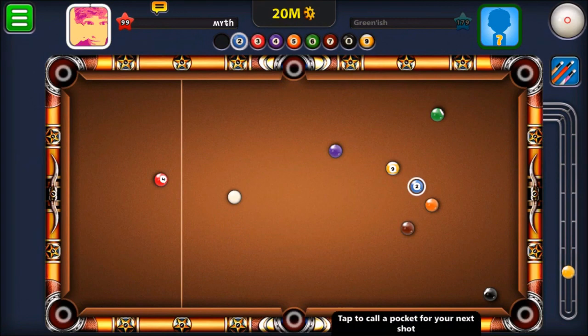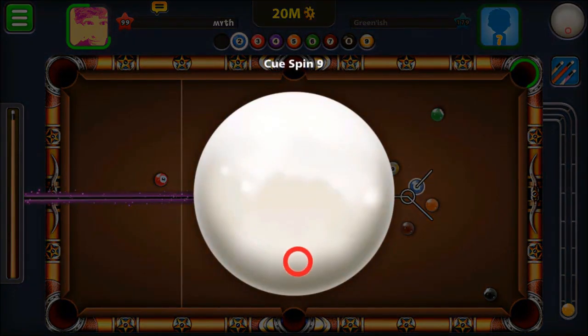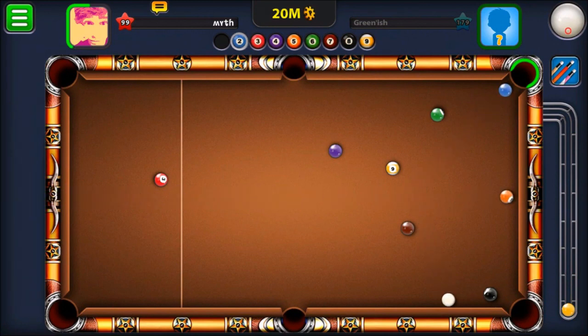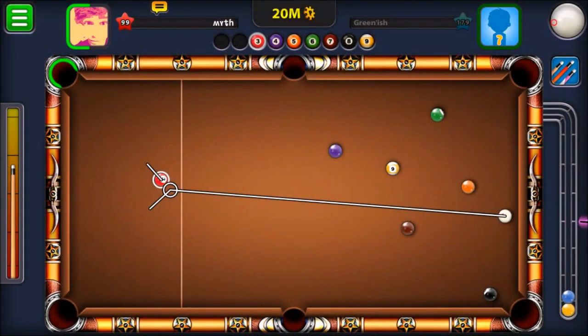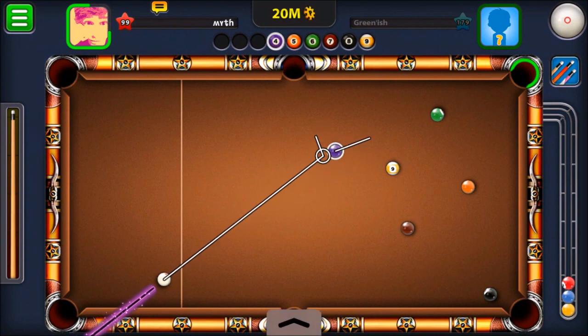Then we'll put the blue into the upper right pocket, and next we've got to go for red, so I'm going to add backspin again. Hopefully after it gets to orange I can stay left of the brown. That didn't work out how I planned it, but we're fine. I've got a shot here — we'll do a combo shot with the purple and the green into the upper right. Pretty simple, it's pretty much a straight shot.